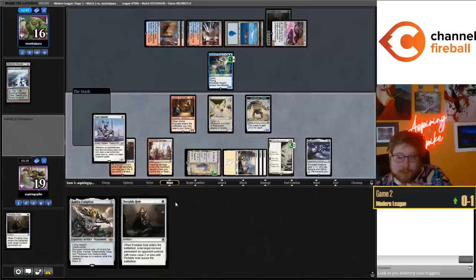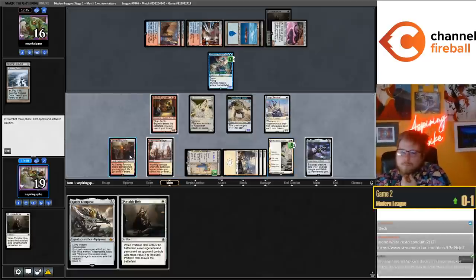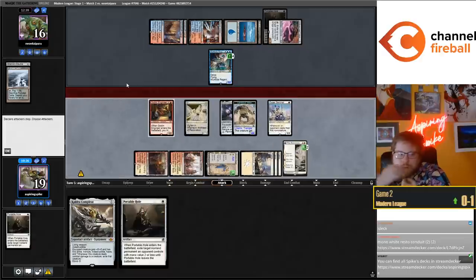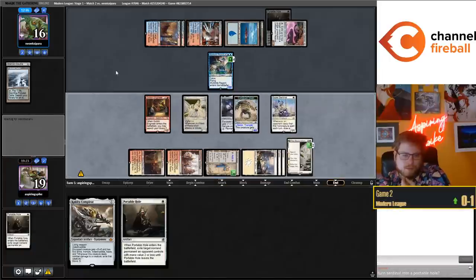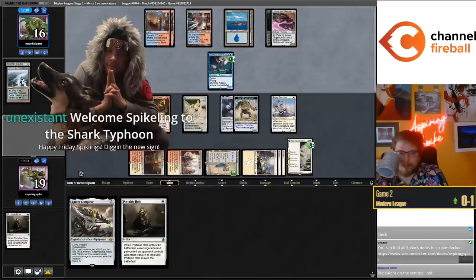I think I can just go Esper Sentinel and then equip Shadowspear onto the Architects, Construct, or Sentinel. What's cool about putting Shadowspear on the Construct is they've Dressed Down so my Construct lives. We even ordered our triggers correctly this time. I have a Stone Brain on the sideboard - I don't think you want to play more than one. Turning Sentinel into a Portable Hole - if I wanted to do that I would have just cast Portable Hole instead of Sentinel. I want the Sentinel in play since it's been very annoying. I can wait to turn on the Portable Hole easily.